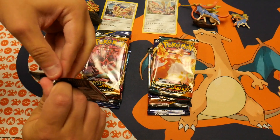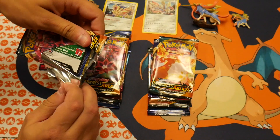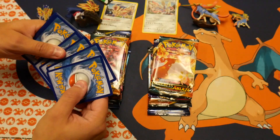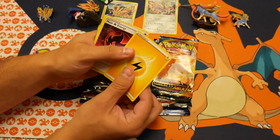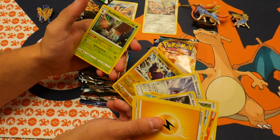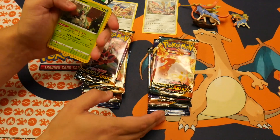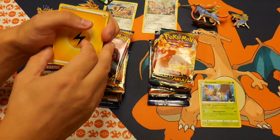Thank you for joining the video. Hopefully you've enjoyed the massive amount of content so far. Thanks to Darkness of Blaze — this pack is a good pack to start. Or it could just be a bad hollow, we'll see. The energy is good. I'm looking for some really good Darkness of Blaze cards for the store. Can't complain I guess. Decidueye is okay, heat energy is okay.